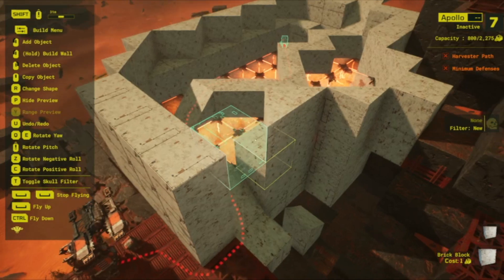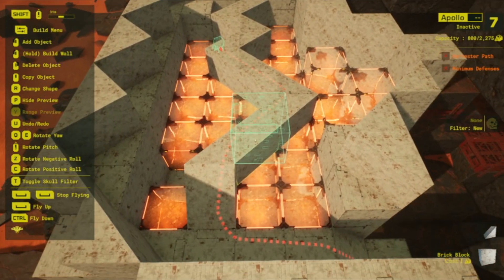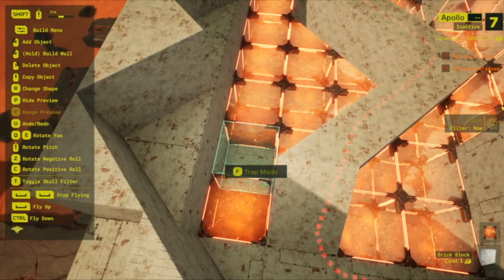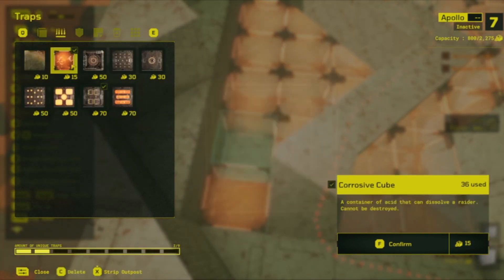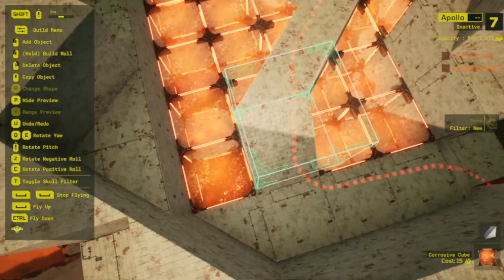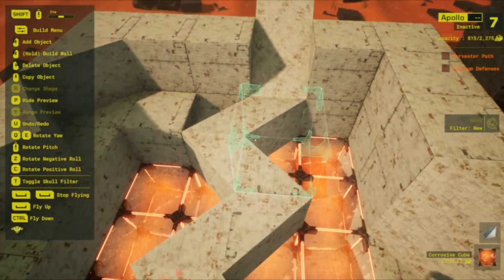So the bird's eye view of it is here. I call it the lava floor. What's great about it is the Raider has to go down this narrow path to get through the room.